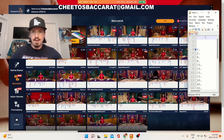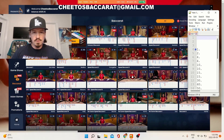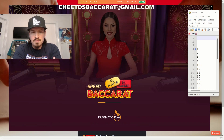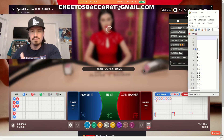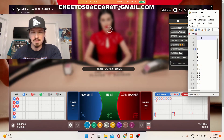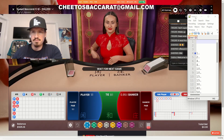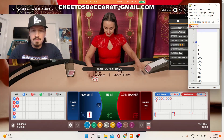Welcome back guys, Cheetos back right here and I am back with another video showing my strategy. What I usually do is I target a table, I do five units per session, one unit per shoe per table. I have specific triggers or rules to target different tables. This is one of the tables I like right now, so I'm just gonna wait for the result to come and I will be able to place a bet after.